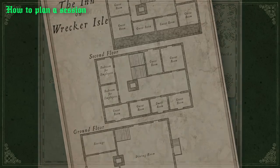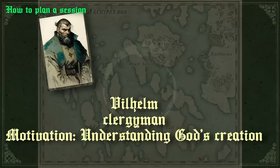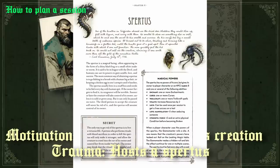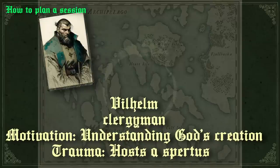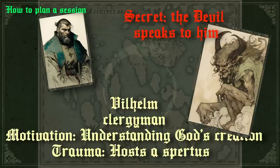In the case of my session, one player played a clergyman. That character's motivation — understanding God's creation — was something to keep in mind, and the trauma of having a spuretus, a cursed little embodiment of the devil he could never get rid of, was also interesting. I kind of just wanted the player to drive those things himself, and I would feed the fiction with his initiative at any chance I could get. But the secret that the devil speaks to him was something I could use — I could have the devil give him clues any time the party got stuck, but eventually it might be shown that he listens to the devil, and that could be a potentially big reveal.